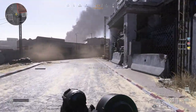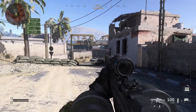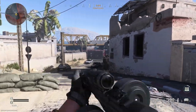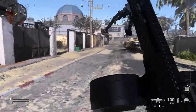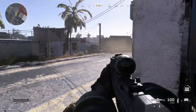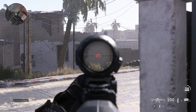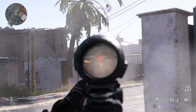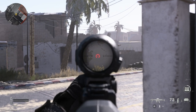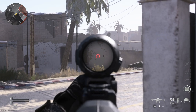Okay, so here we are in-game with our MG433. We're running the bipod, and we want to see the recoil pattern — how it handles standing, crouching, and prone. We've found a good wall at a decent distance. First off, if I just fire without controlling the recoil while standing — you can see it kicks up and to the left. Now if we control it standing, we're able to keep it pretty steady — not too bad.